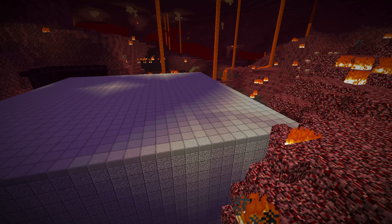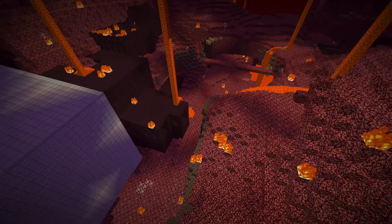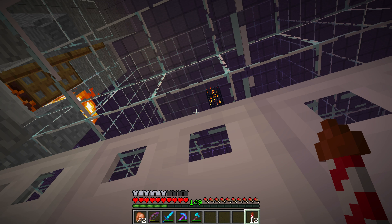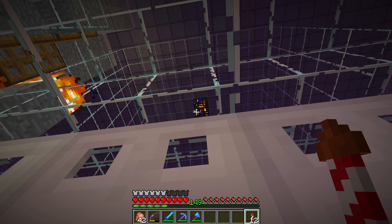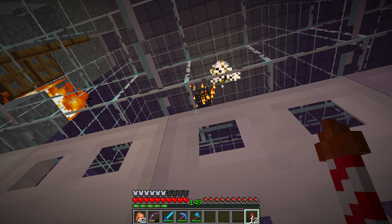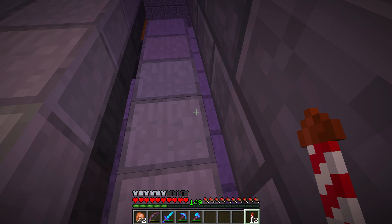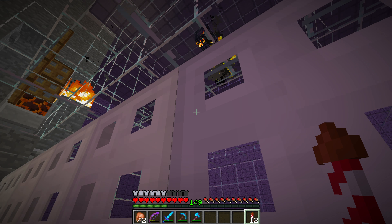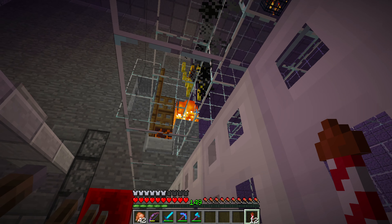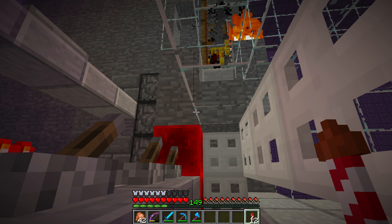This is looking seriously cool. Let's go inside and I'll show you how it works. Now that we're standing here we should see blazes start spawning. First blaze spawned! He goes over there, finds the corner, falls down, and the pistons open up.